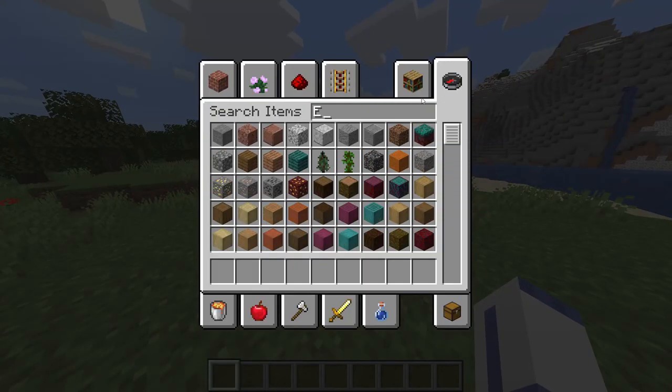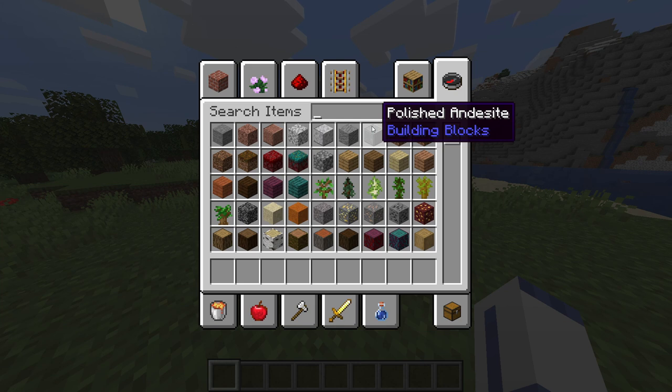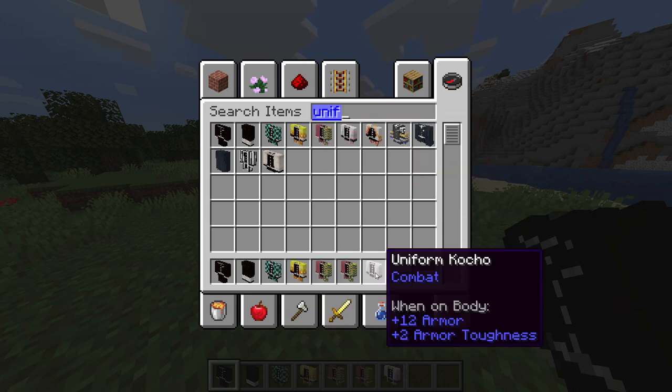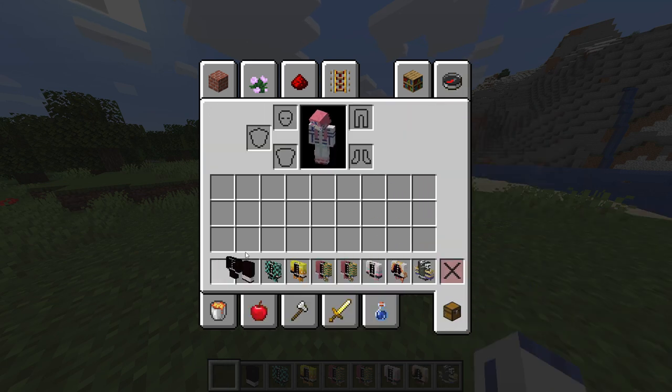I think we're just going to start off with the Nichirin blades — I think that's going to be the easiest part. But first, I want to showcase the uniforms we have. Right here we have all these uniforms, so we're just going to pick out all of them. We have the shirt and the pants — the pants are all the same for everybody.